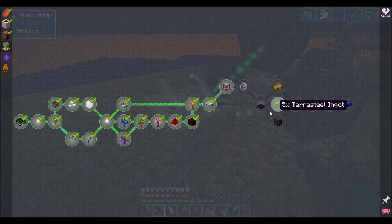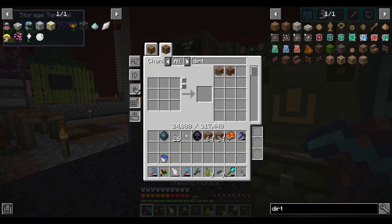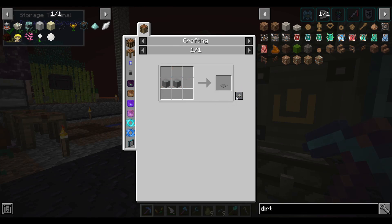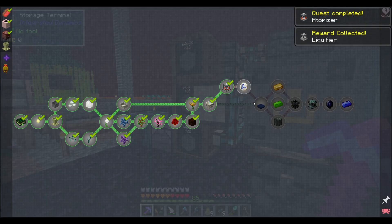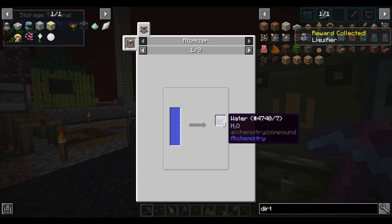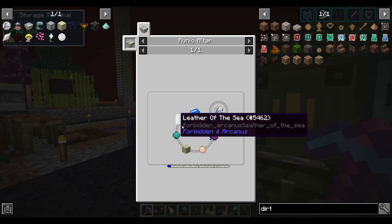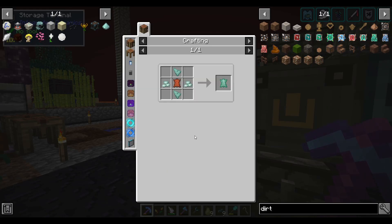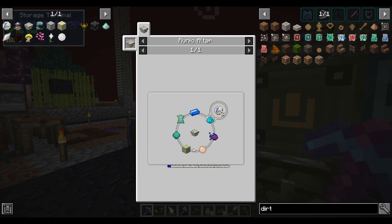Nothing here requires the runic altar, but let's make one real quick too. This is the easiest quest I've done all day — of course it's also the second quest I've done all day. An atomizer uses 50 FE a tick. We also get a liquifier — it turns stuff into their alchemy variants from liquids. I assume we just need that as part of the rune of water. Getting all the materials for the runes is shaping up to be a 30-step process.